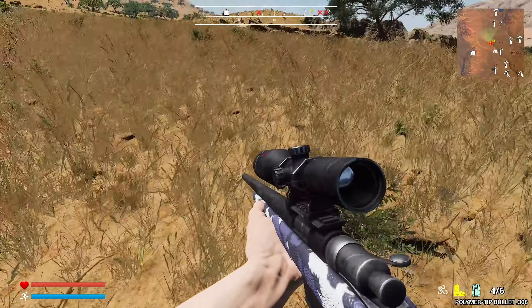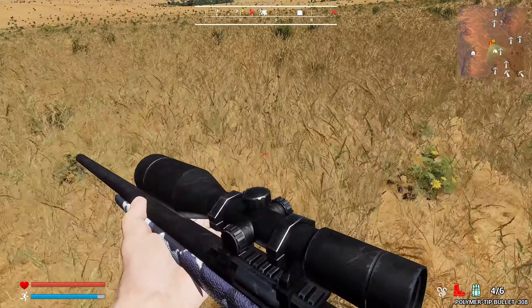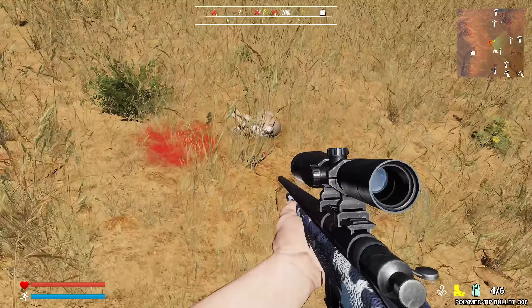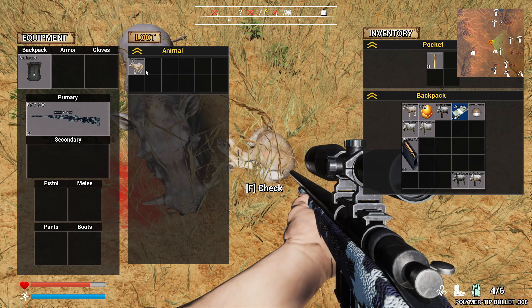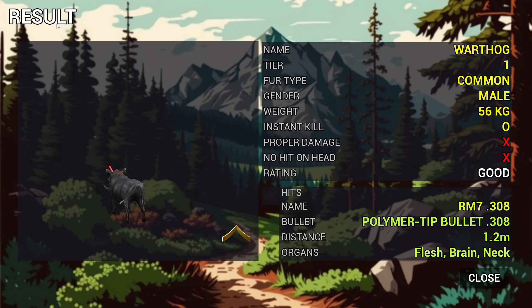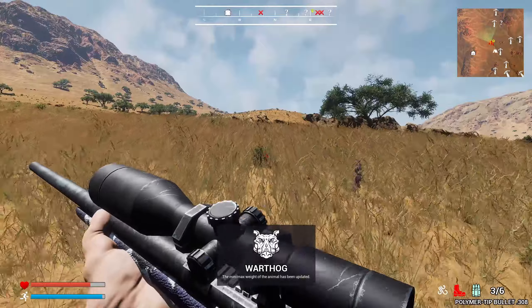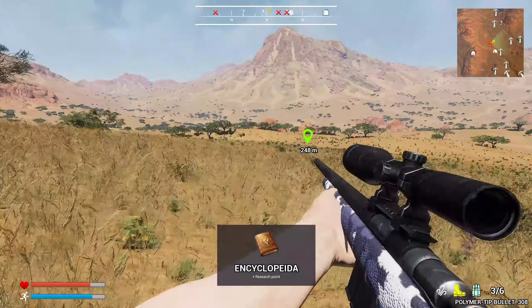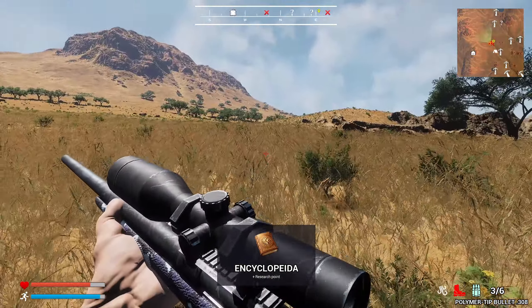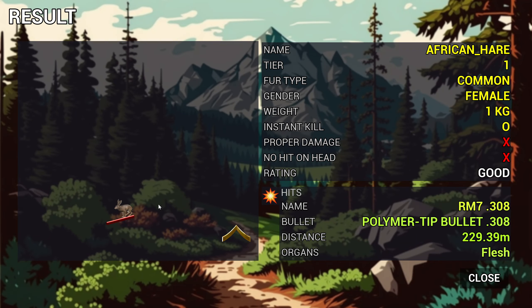Alright, where's the rabbits? Looks like we actually went over top of one - there it is. Sounds bad - another common. Jeez, just coming out of nowhere to attack me. Typical warthogs though, grumpy little fellers. And there we go, another rabbit - that one also a common. Kind of hard to see them because they look so tiny on the screen.